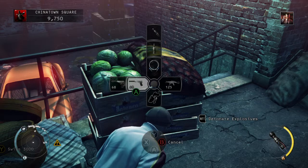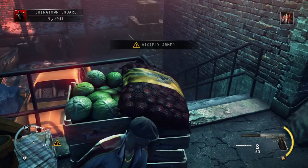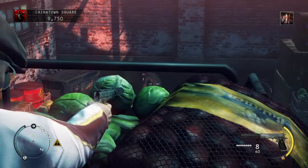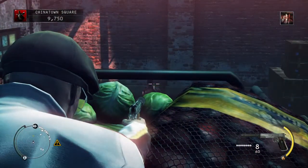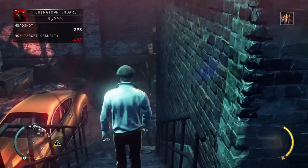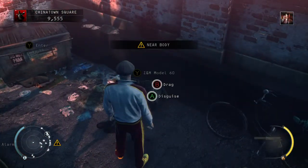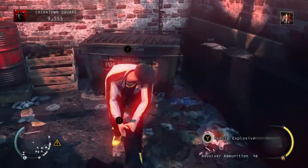Okay, I could take this guy out if I wanted to. Sneaky here — he's alone, so I'll take him out. Took him out. Hide that, and then proceed to drag this dude and dump him again.